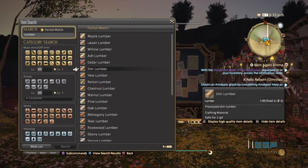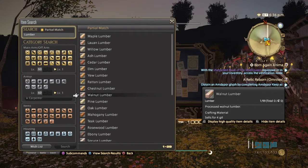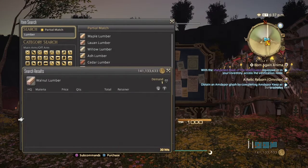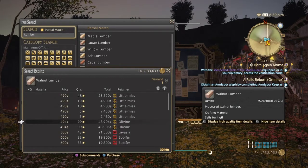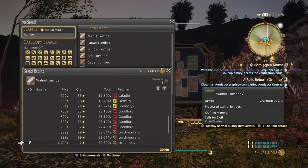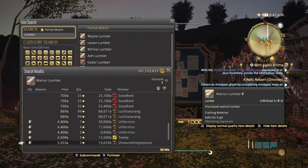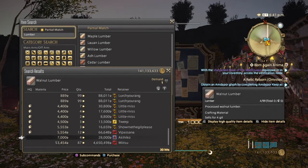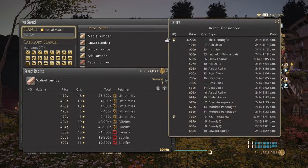Elm Lumber usually only goes up to around level 20. Next we're going to look at Walnut Lumber — this is where you get into your mid-30s. Normal quality Walnut Lumber is a little underpriced, but high quality is double what Elm Lumber is, and you can see it's been selling great for the past two days.